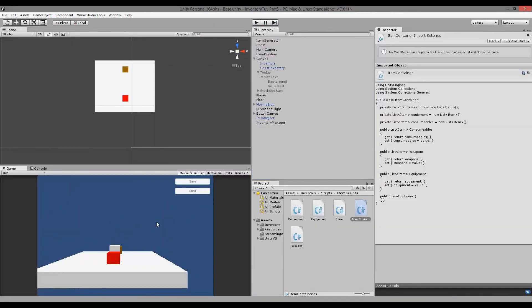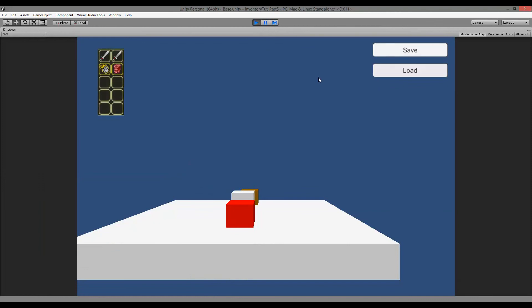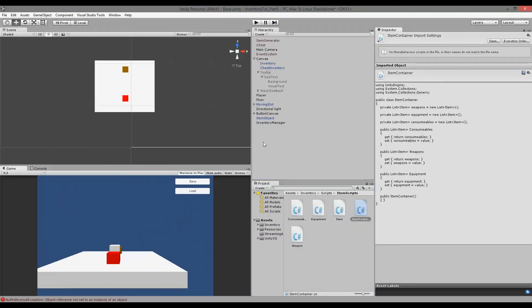Now we have an updated save and load function. The next thing we need to handle is dropping items on the ground, because I have a feeling something needs to be fixed there. Let's load and try picking up and dropping an item — not even sure where it dropped. When I pick it up again, nothing happens — I can't even pick it up, and there are reference errors. We changed a lot of things, so next part we'll look at dropping items and picking them back up.